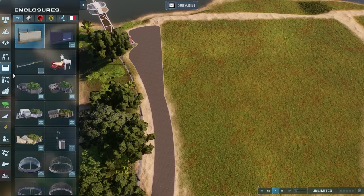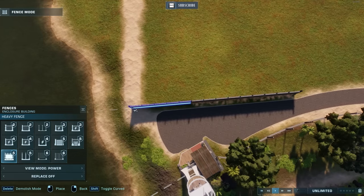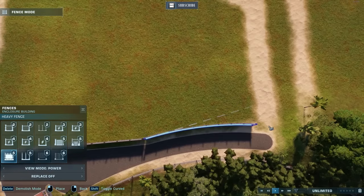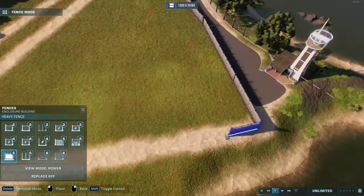The next day. Good morning, everyone. Let's see what Eva was up to at 1am yesterday, building this high-security VIP section for the Indominus Rex. And of course, that starts with fencing — just a lot of fencing.